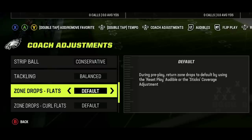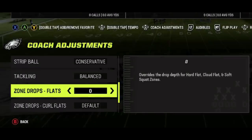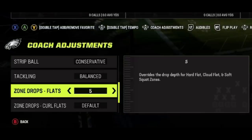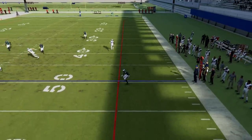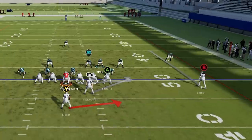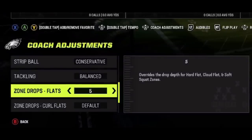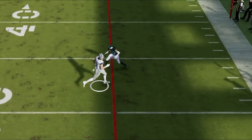Zone drop settings are probably my most asked question in the comments, and you should be changing these throughout the game based on what your opponent is running. Starting with flats — most commonly found in cover two zones like cloud flats, hard flats, and soft squats — I only ever set flats to zero or five. Zero is for run defense, bringing defenders right down to the line of scrimmage to cut off outside runs and force running backs inside. Five is for pass defense, which is the ideal depth to cover flat routes, drags, and five-yard out routes.